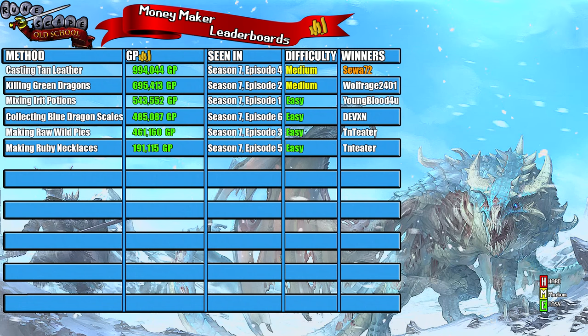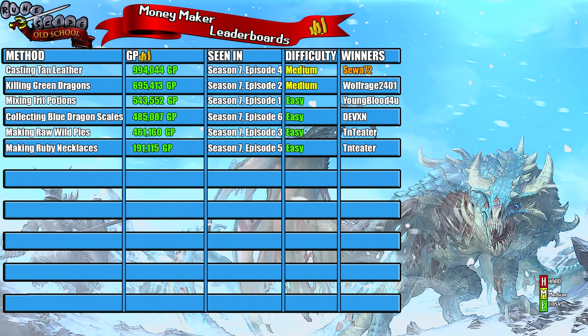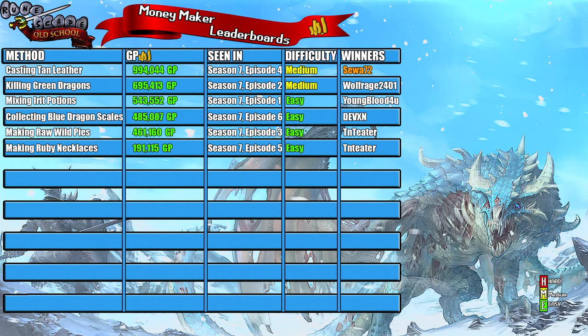Today's money maker was collecting blue dragon scales, which netted a profit of 485,087 gp. This was episode 6 of season 7. I ranked this as easy to do — I was going to rank it as medium, but 70 agility isn't actually that hard, just a bit boring. By the time you have 70 agility from rooftop agility you're more than likely going to have weight reducing clothing anyway.